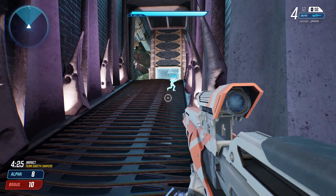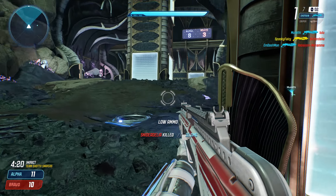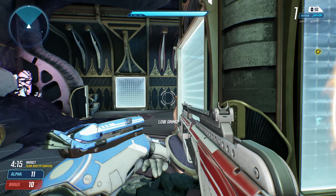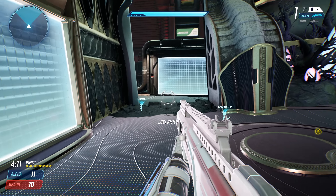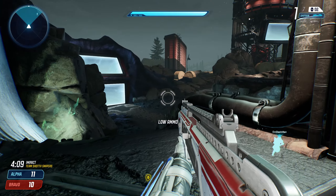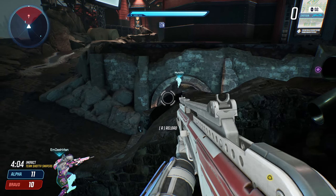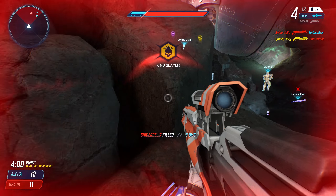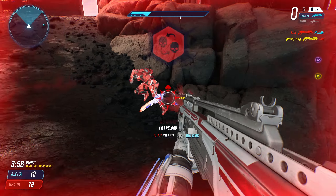Basically, it uses the mechanics of portal. You can create two portals — one entrance and one exit — and you can position them on walls that you see here. It doesn't matter how far they are; you can just point at it and use it to flank enemies, create different escape routes. You can actually position yourself and shoot through the portal so enemies just die there, or bait them into coming through the portal.